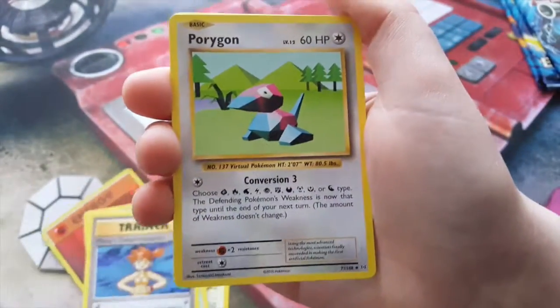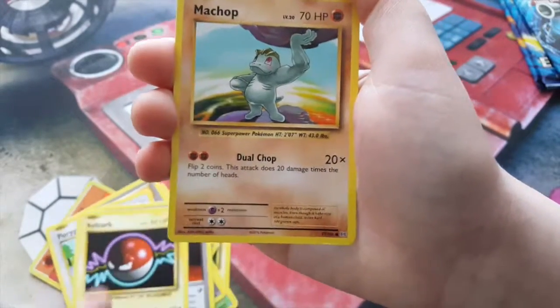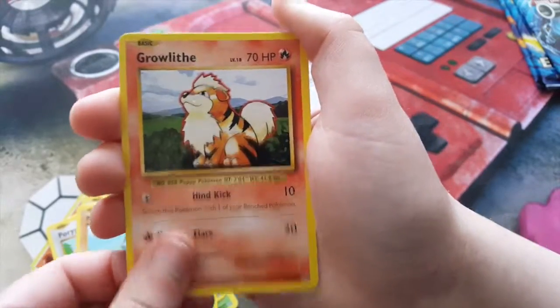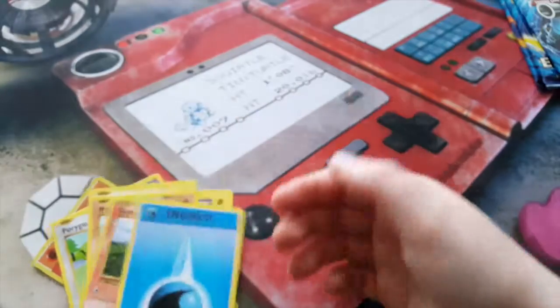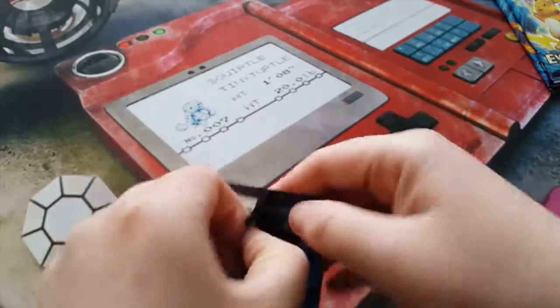Porygon, D-Evolution Spray, Voltorb, Witch... off, Growlithe. I need Water Energy — I was gonna say Splash Energy there. Our third-last pack, which is our Blastoise pack.